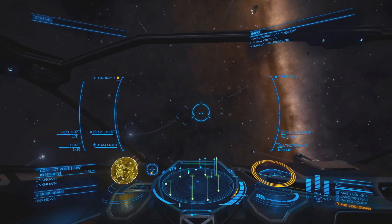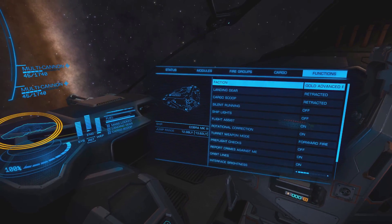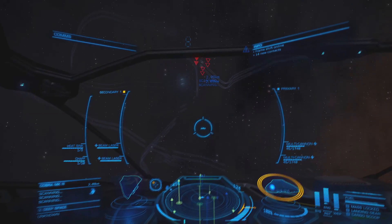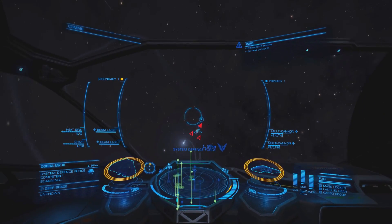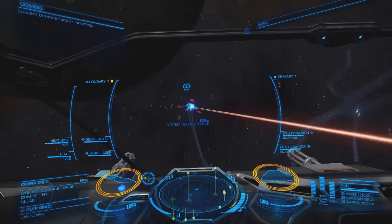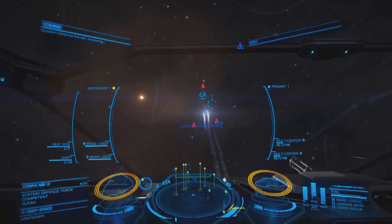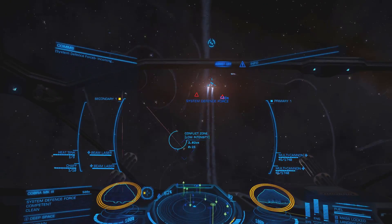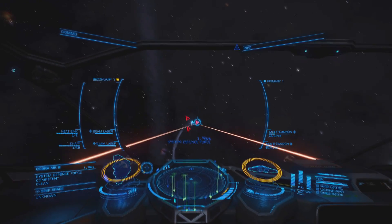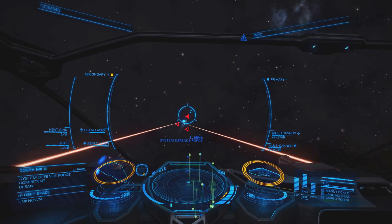Now we need to select a side. We'll just choose this side - that's fine. Now let's find ourselves some targets. Here's a Cobra, alright. Let's get some defences up. It's been a while since I've been in a combat zone, so hopefully we'll do okay.